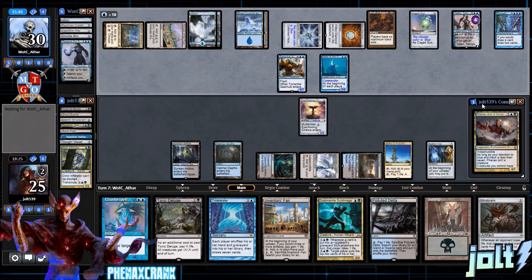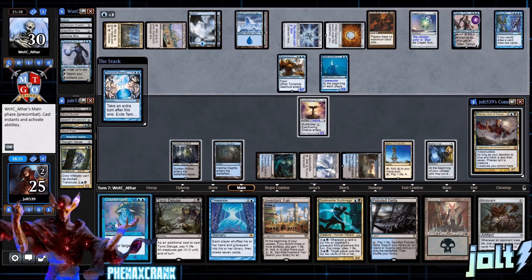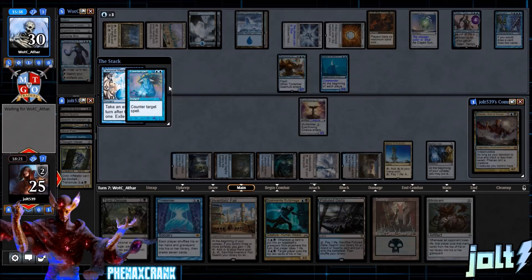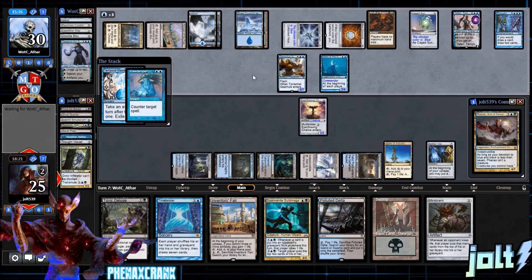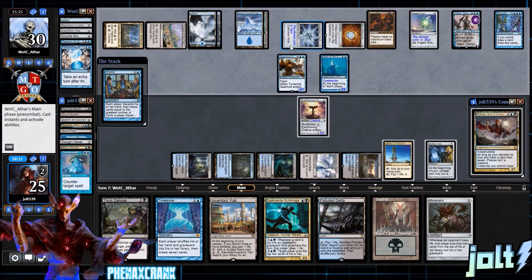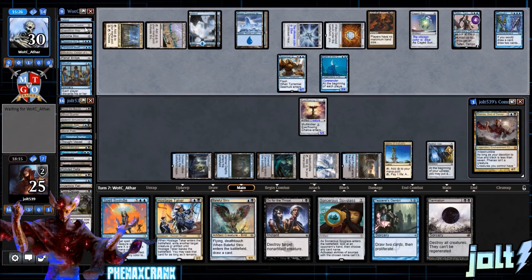Opponent only has four cards in hand — this is a big spell coming. Let's Counterspell this one. Going blue, then blue. They only have three cards in hand, maybe they have a counterspell backup — but I'm okay with it. That's eight total mana they'd need. Opponent resolves the spell — bummer.